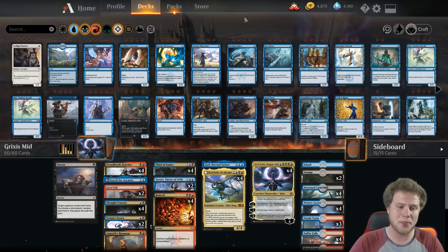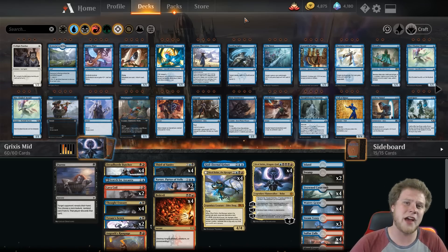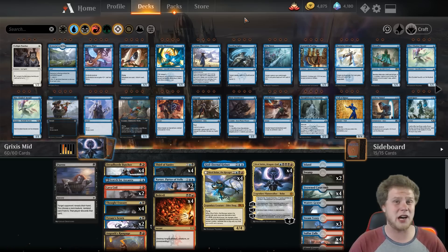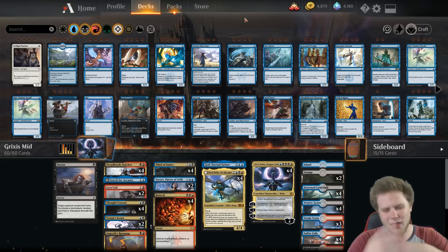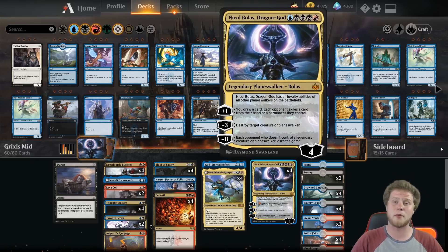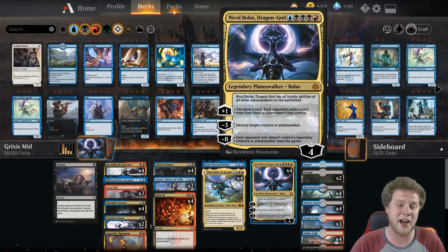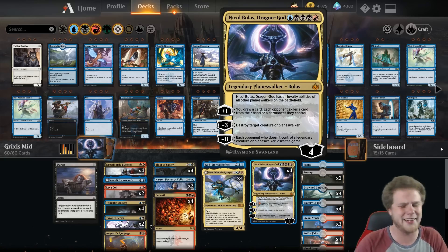Adding Dreadhorde Butcher — I did not think it would make such a big difference, but it truly does. It changes the way games play out. When you play a turn 2 Dreadhorde Butcher, that's a creature that has to be dealt with. Your opponent has to react, and then you just cast another Haymaker while still having some of the most effective removal in the format, plus the best Planeswalker — Nicol Bolas, Dragon God. Ticking up Nicol Bolas sends them into the abyss fast; they're sacrificing something they truly need each time, and it gets out of hand very quickly.